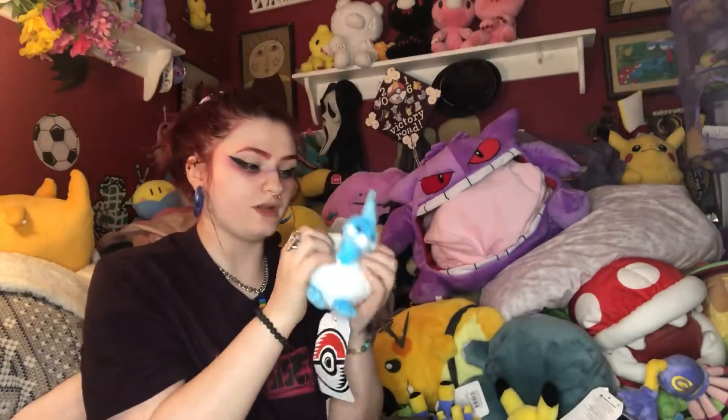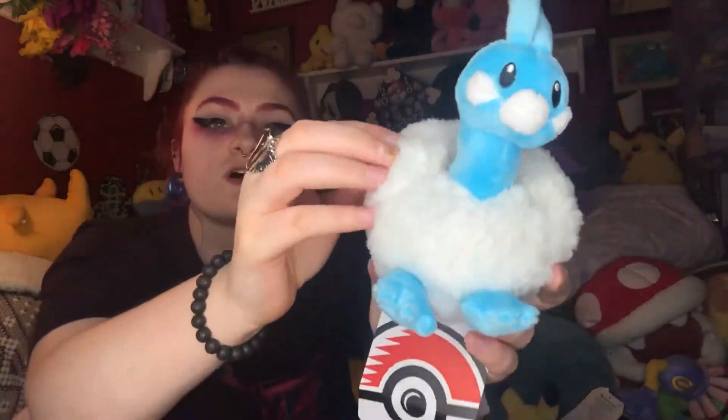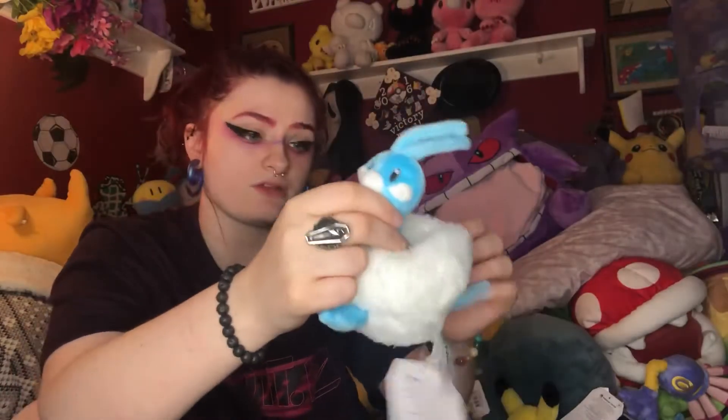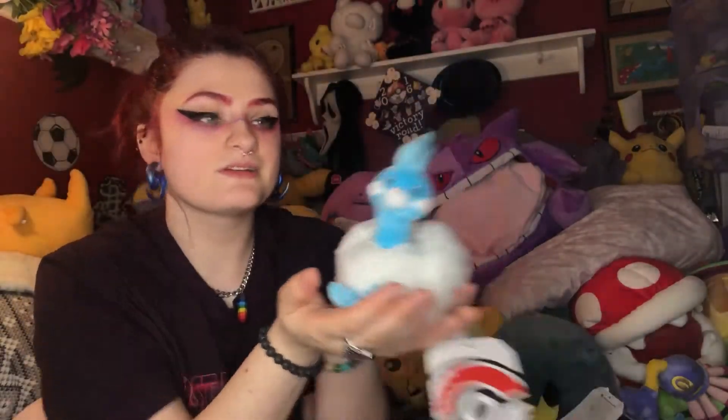We did get Swablu before, and I did get Altaria because I wanted the entire set. Here is Altaria — it is very soft, like a cottony fabric as opposed to the regular soft fabric. I don't understand why they did the tail in the cheaper fabric, but oh well. It's very cute — nice bird Pokemon. Again, it's going to take some really good pictures, and I love it. You know, how did you not love that little face? Aw, so cute.